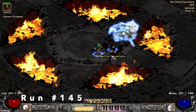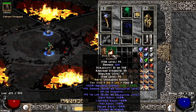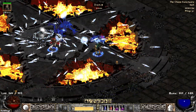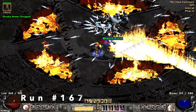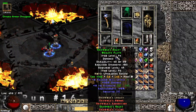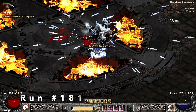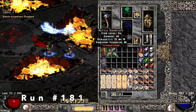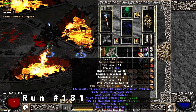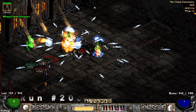Run one forty-five, I find another Duriel's Shell — good resists and cannot be frozen. Run 167, I find a set Ornate Armor: 1 to Paladin skills, Griswold's. Run one eighty-one, I find Battle Gauntlets and these are Lava Gout once again — kind of low on the max fire resist but perfect on the regular fire resist.